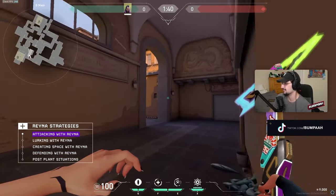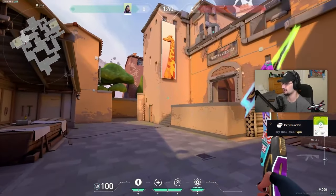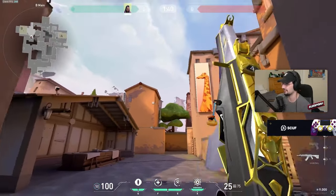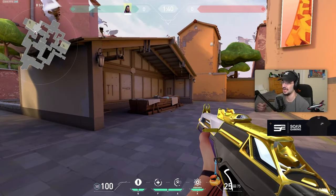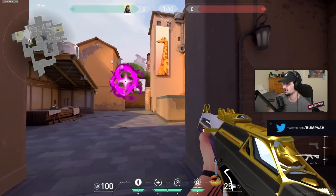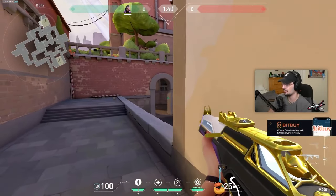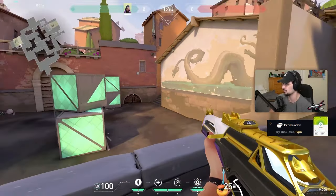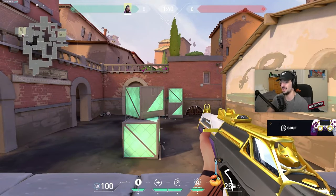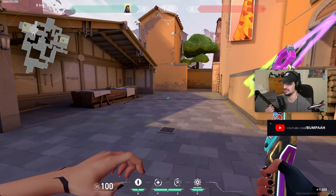When attacking with Reyna, if you're doing an execute you want to be flashing high while you take the site, and you're probably running in first because you're a duelist. Flash high so it messes up the opponent's crosshair placement — they have to flick up to shoot the flashbang. Don't flash at head level because it's easier for them to shoot and come right back to shooting you. Flash high, enter the site in combination with your teammate's utility, and take duels. If you get that first kill, you can dismiss — and while invincible, use the dismiss to find another player on site, ping them for your team, go back behind cover, and then swing with your teammates.